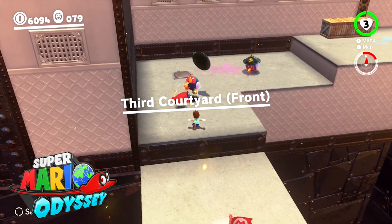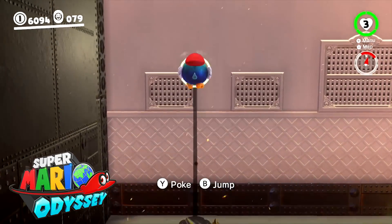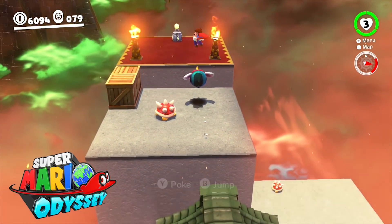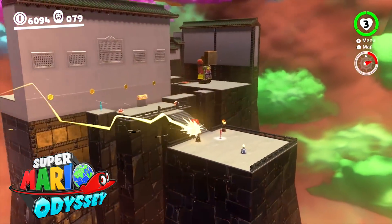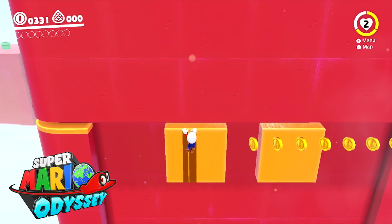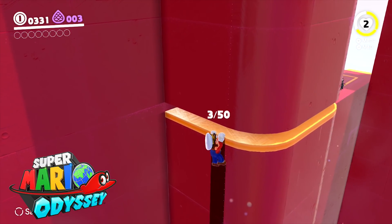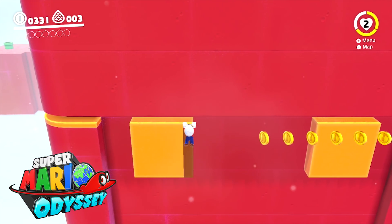Super Mario Odyssey feels a lot more basic with its level design. It feels like it took a lot of inspiration from Super Mario 3D World in how the worlds are structured. A lot of the kingdoms feel like a bunch of linear sections stuck into one huge level, rather than one coherent, expansive, interconnected world. There are challenge rooms in this game too, which are sometimes well designed, but a lot of the time I find them really bland — and the visuals in those rooms make the stages feel really dull.